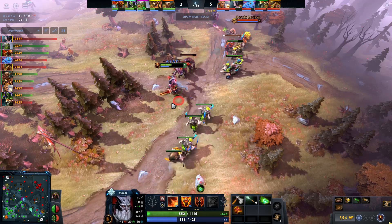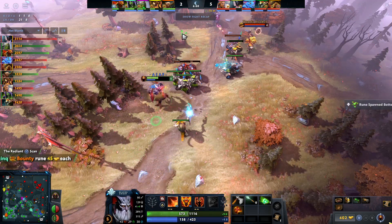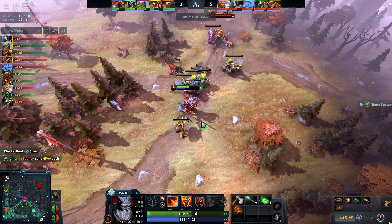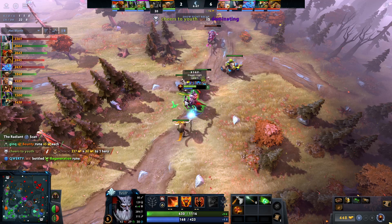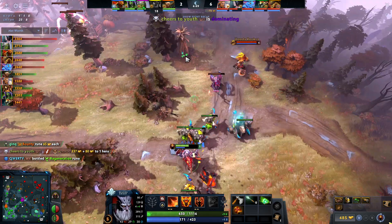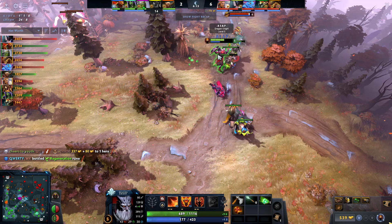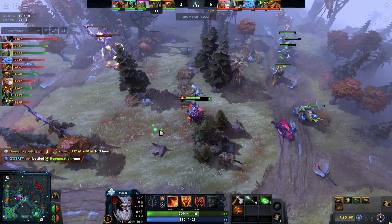Even in some downtime in the laning phase, you can go in, stack a camp, and easily clear it. That's something Dragonite was not able to do before — you'd have to max out fire breath and it still wouldn't be very optimal for taking stacks on this hero. It was just never that great. It's great to see this hero back in the meta, especially as a carry.